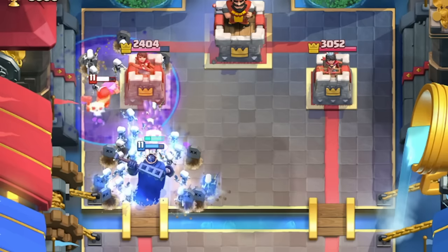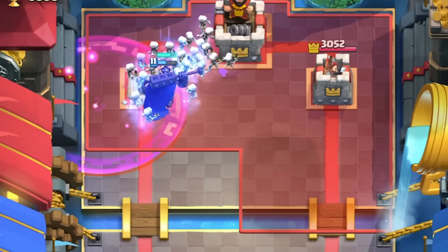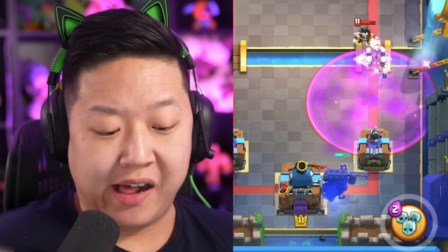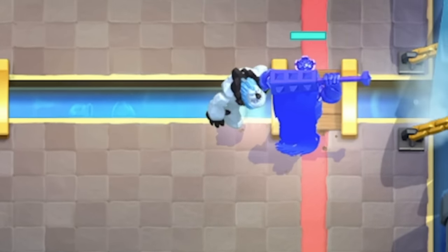Just rush everything — they don't have Tornado, Executioner, or any Splash. It's going to wreck their Prince, Lumberjack, or Collector Wizard. Just take everything out, though that's kind of rare unless you're in mid-ladder where decks are weird. If you play a Skarmy on defense, that's straight infinite value and you've recouped all the souls. Look how thick he is — he just pushed that Ice Golem out of the way.